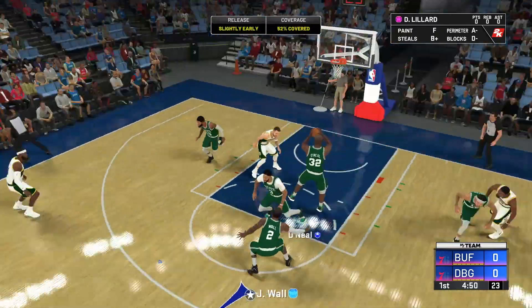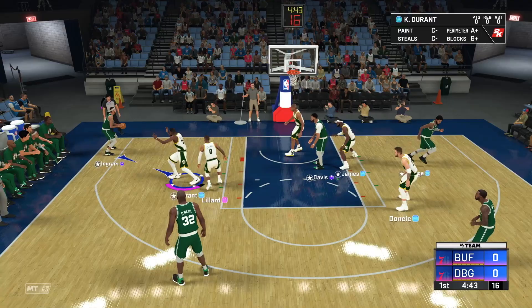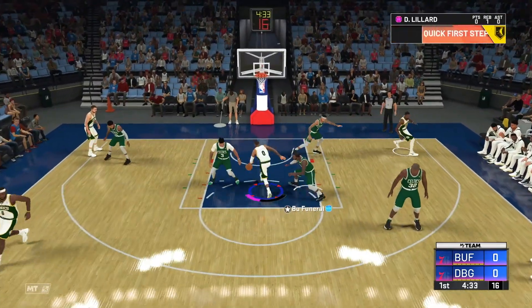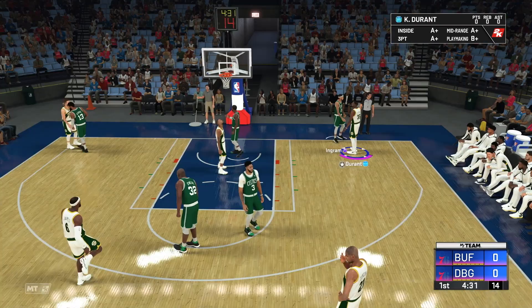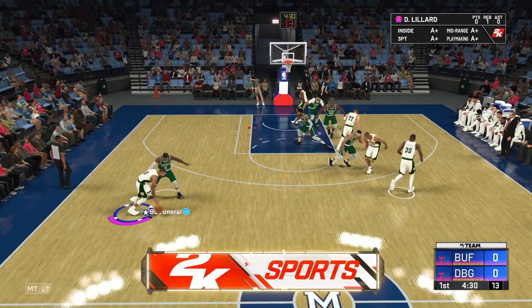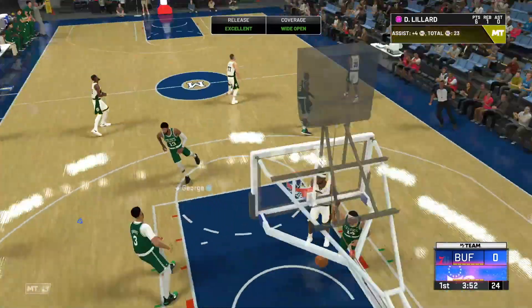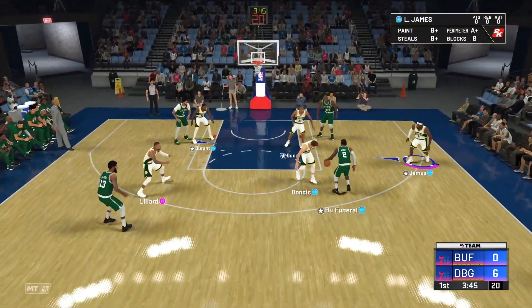Snatch back into the three-pointer. Dame Lillard, 52% contested — can't hit it. But lads, I can make the subs. That is just something I'm so happy to see, because it's something we are not going to be able to do on console. Dame Lillard, easy dunk. Dame Lillard moving from deep — he knocks it down! He's hit two moving non-green shots, which is very, very rare. That's a two-three-pointer to start the game. Two threes in the first minute — not a bad showing at all.